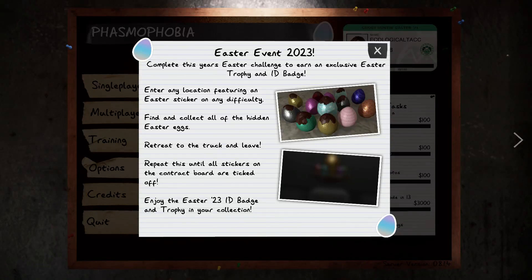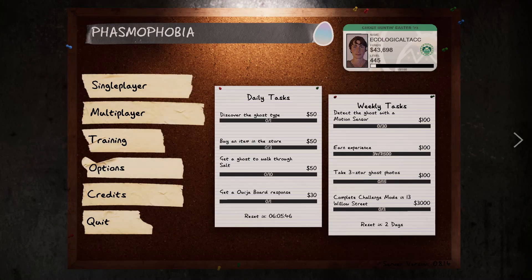Hey guys, welcome back to another video. Today I am in Phasmophobia with the Easter event 2023. Complete this year's Easter challenge to earn an exclusive Easter trophy and ID badge. Enter any location featuring the Easter sticker on any difficulty. Lag, friendly ghost on, use items on death off — whatever you want, it's fine. You still get it. Retreat to the truck and leave. Repeat this until all stickers on the contract board are ticked off.